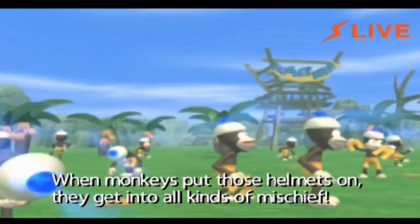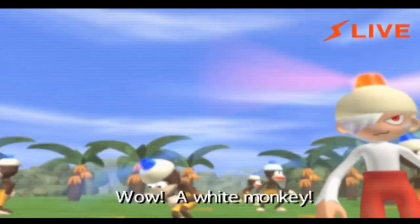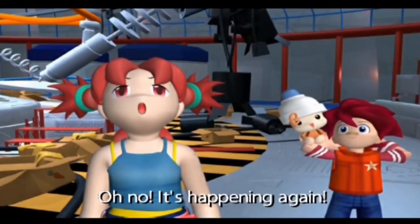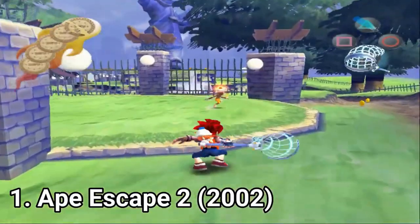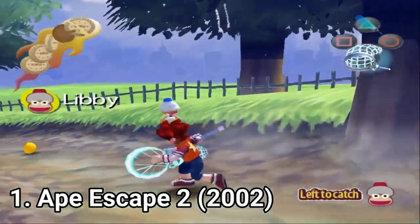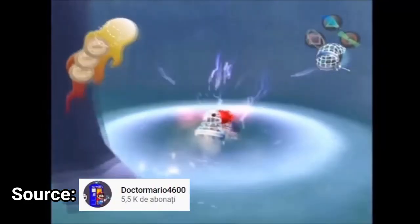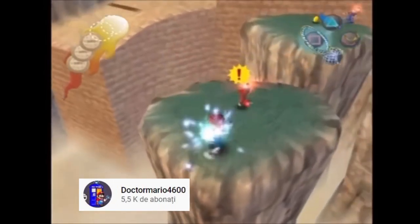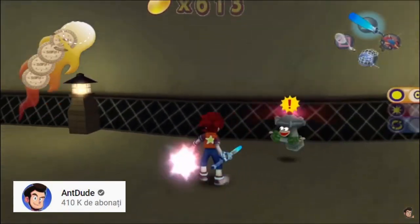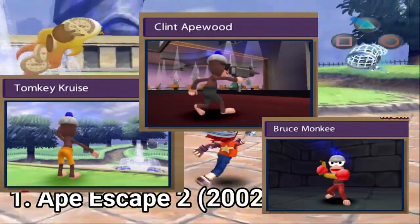So the boy accidentally launches pants and some helmets to the monkeys, and an evil monkey called Spectre now controls them. Hikaru, or Jimmy, goes with a net to capture the escaped monkeys in Monkey Park. The majority of the monkeys are typical: yellow pants are standard, blue pants get scared easily and run away, red pants are angry and hit you back. You also get gimmick monkeys which blend into the environments, and monkeys with even more personality.